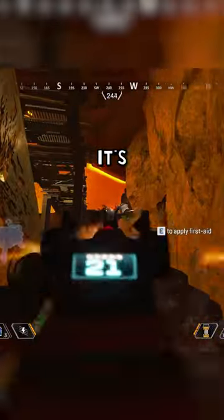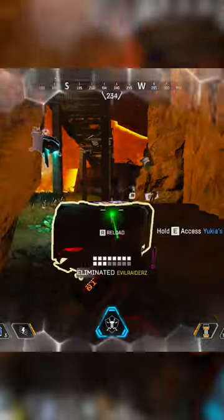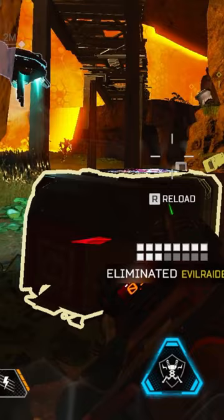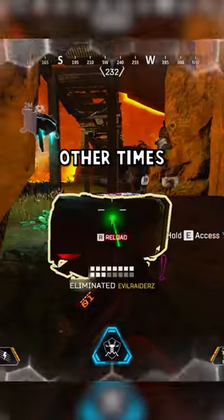However, after further testing, it's clear that this is not the case. Here I again have no shield, so I swapped for a lower tier armor and the thick line doesn't disappear. So why is it that there's a thicker line now that sometimes goes away after looting the box and other times not?